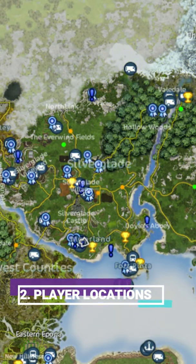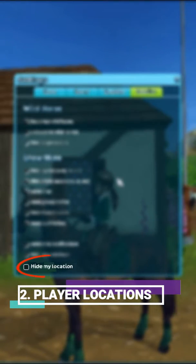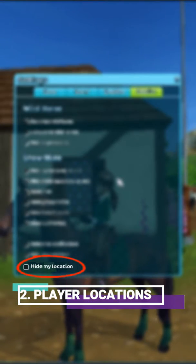Number 2: Player locations. This feature is to see where your contacts are online — green for friends and orange for clubmates. And of course this can be disabled in the creative tab of your settings.